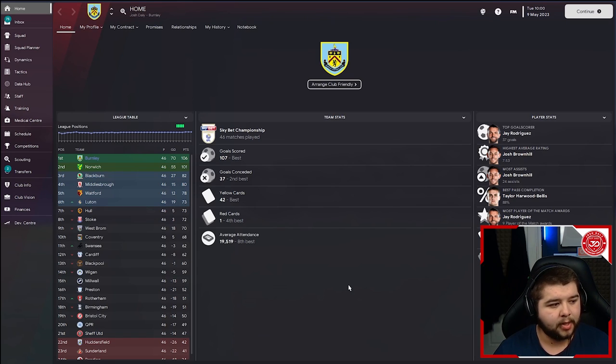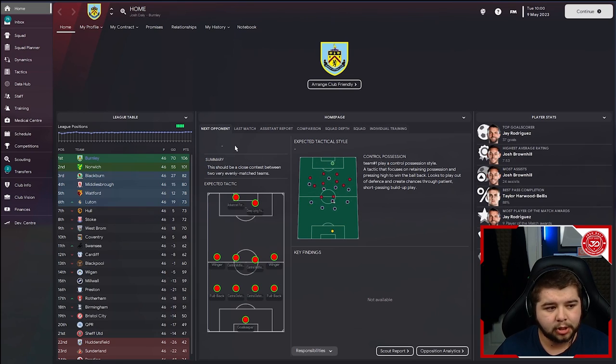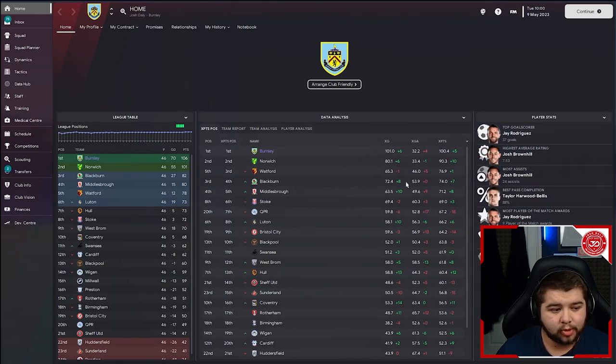This was a very convincing season with Burnley — 106 points, top of the division above Norwich in second. Jay Rodriguez came in with 37 goals, Josh Brownhill with 24 assists. We scored 107 goals and only conceded 37. In terms of discipline, 42 yellow cards — actually the best in the division — and just one red card for the entire season. The new skin's homepage looks really nice with all these options and a beautiful animation.